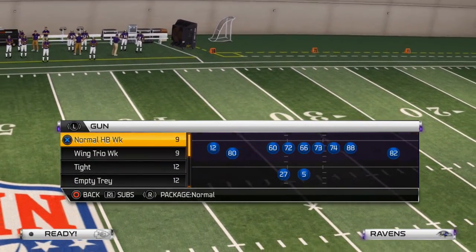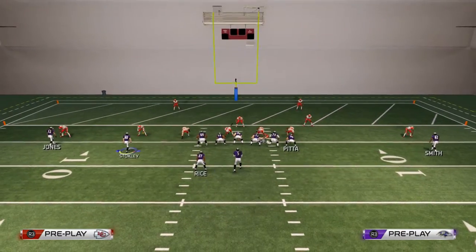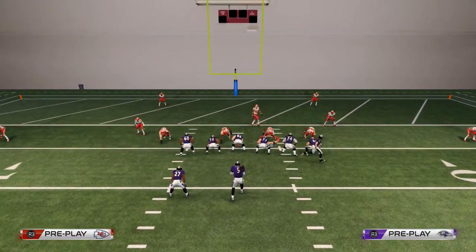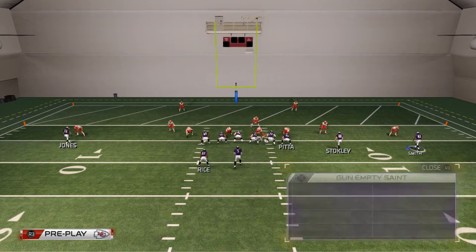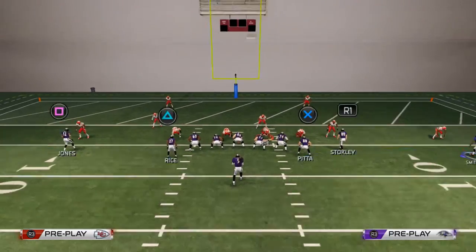I'm going to show it to you as if I was just running a basic offense with this playbook. Here you'll see I do my standard motion — Stokely over — and now I know I'm in the red zone, so I want to score. So I'm going to go to my Empty Saint, and you'll see here Saints deep end.